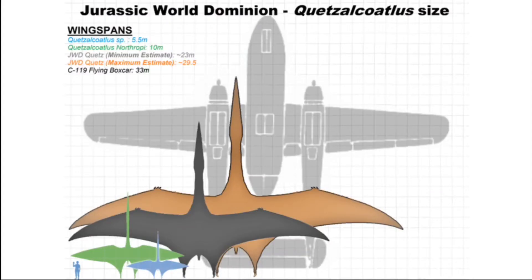Here we have an image of the approximate sizes estimated based on the plane. The plane model is the C-119 Flying Boxcar, which in real life has a 33-meter wingspan — approximately 107 feet. In blue and green are actual Quetzalcoatlus from real life that we found fossils of. In gray and a tannish-orange-brown color, we have two estimates based on the movie. The smaller estimate is most likely more accurate in this scene, but the larger estimate is what most people have used when taking the size into account.